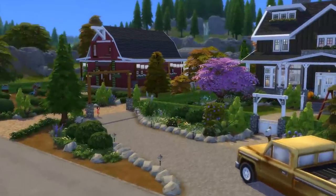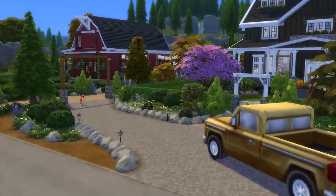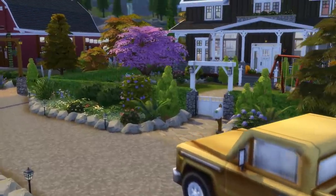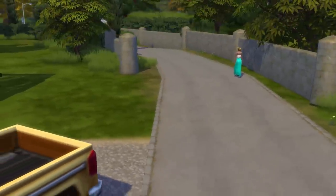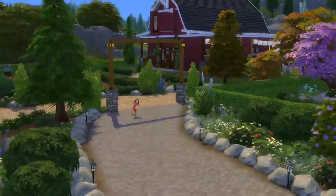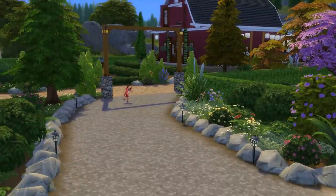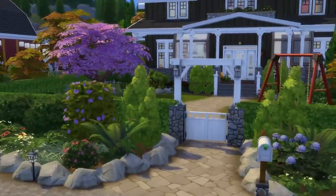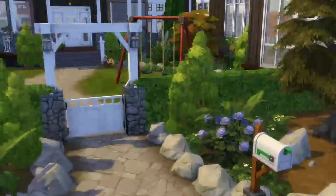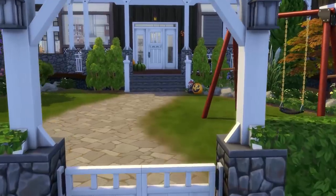Let me pause the game so that we won't lose our natural sunlight. So this is the driveway — I imagine you drive up here with your car, then you can either go straight ahead to the barn area to unload groceries or supplies, or you can park the car here on the driveway and walk into the house.